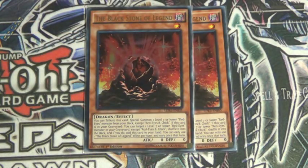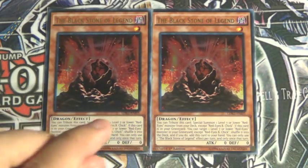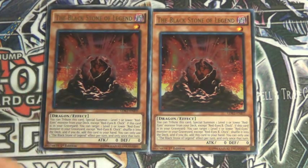Two, soon to be three, Blackstone Legend. Basically what you can do with this is tribute this card to special summon a level 4 or level 7 or lower Red-Eyes from your deck. And then while this card is in your graveyard, you can add it back to your hand and then shuffle a level 7 or lower Red-Eyes monster back into your deck.